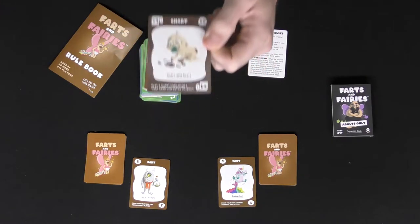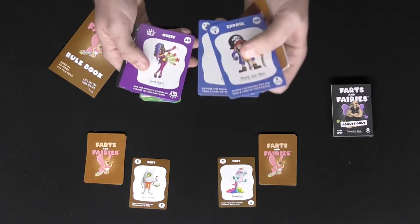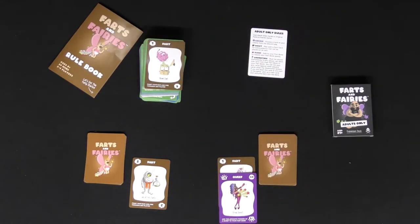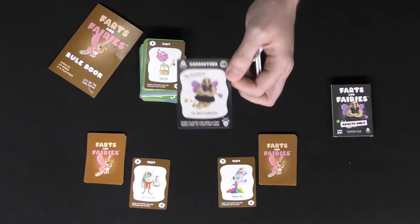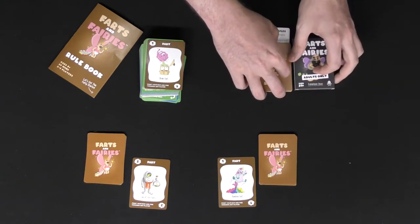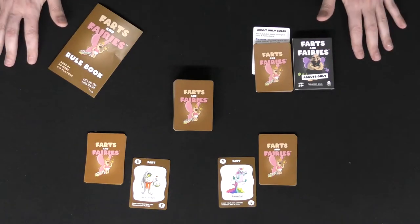Sharts increase your fart potential when added together. Exposes allow you to look at the discard pile and take a card of your choice. The purple cards give you minuses — you can bank them in front of you to reduce the value of gas in your pool, which is a positive thing. The Godmother means every player can send a fart to whoever drew that card — not a good card to draw.